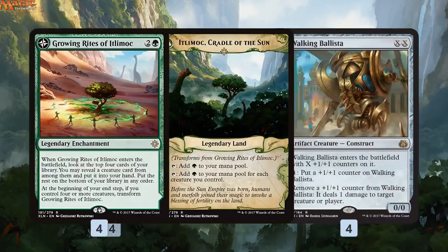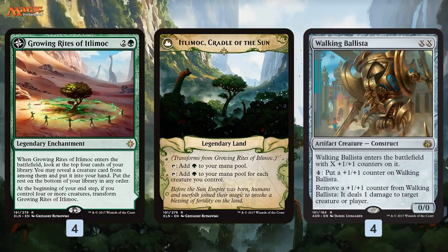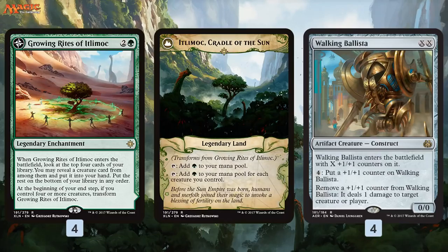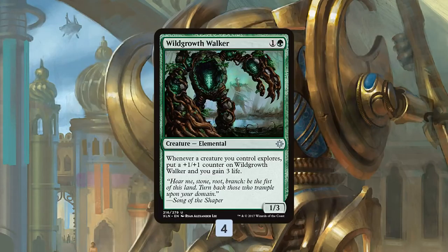One of the weird things about Growing Rites in Standard is there aren't that many payoffs. Obviously if we can flip it and tap for five, seven, or ten mana we can cast multiple things in a turn. But our big payoff and finisher is Walking Ballista — once we flip Growing Rites into Itlimoc, Cradle of the Sun, we dump all that mana into Walking Ballista with a ton of counters and ping our opponent to death. It's kind of a weird fireball effect in a green-white deck, which these decks don't usually have.